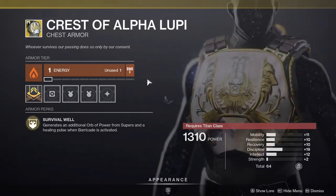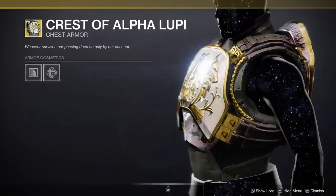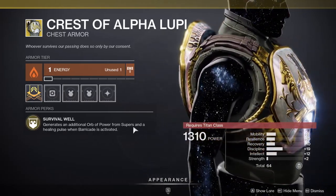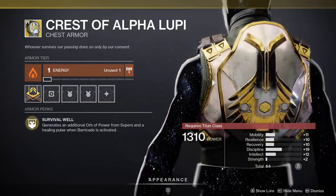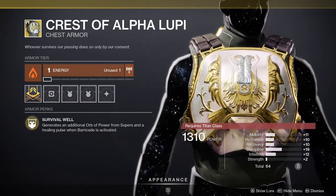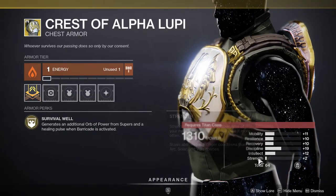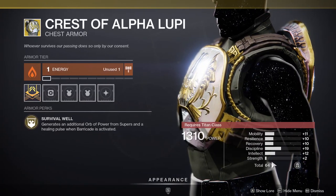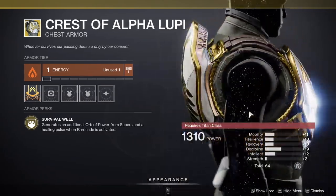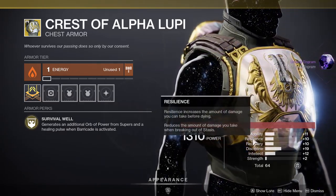For Titans, it's Crest of Alpha Lupi, and this one's kind of whatever to me — it's hard to say about this one. It generates an additional orb of power from supers and a healing pulse when barricade is activated. I don't know how good this is mostly because I don't give it a chance. In D1 it used to be good if I remember correctly, but I just don't know in D2. Let me know your thoughts in the comments below, Titans. These stats are pretty fire though — you get 10s on pretty much everything except strength, which is crazy, with discipline being at 20 once you masterwork it. I would definitely switch between recovery and resilience, with resilience probably being my pick.